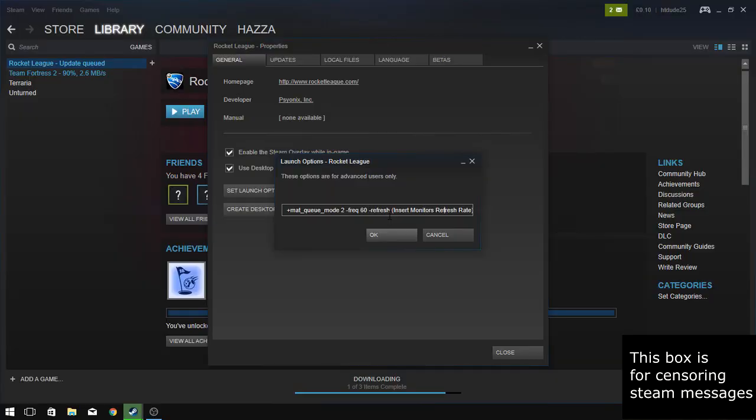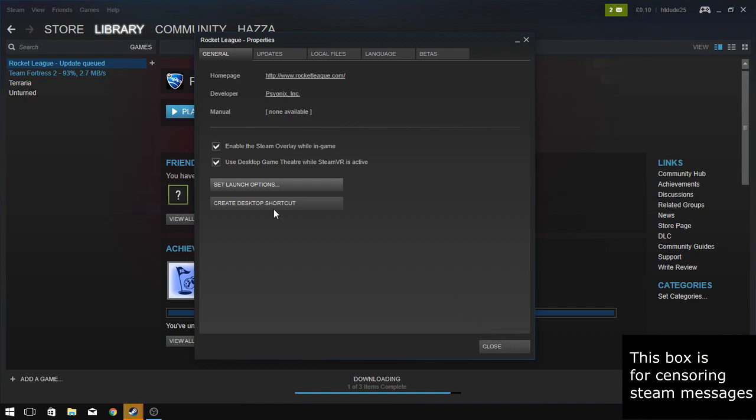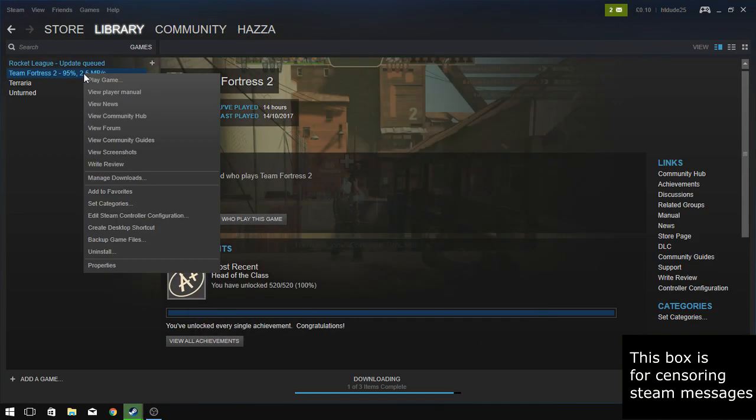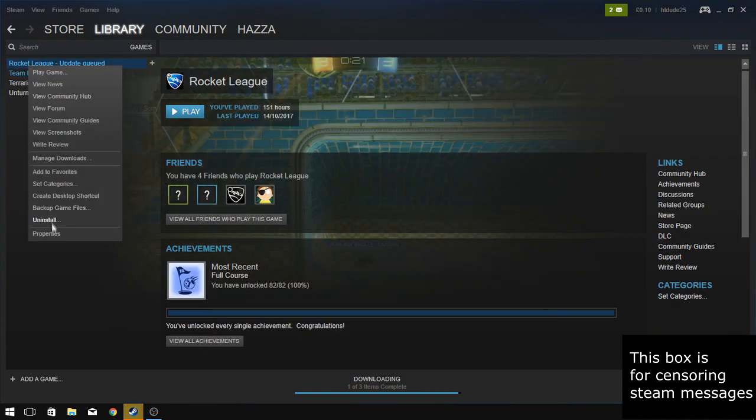Then where it says refresh again, put whatever your refresh rate is — just put 60 there. Once you're done with that, just press OK and you're basically done. That's pretty much it. I'm going to continue doing this with all of my games and after that I will be doing the benchmarking for you guys.